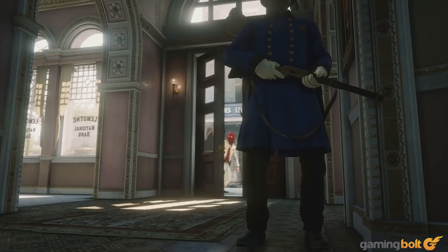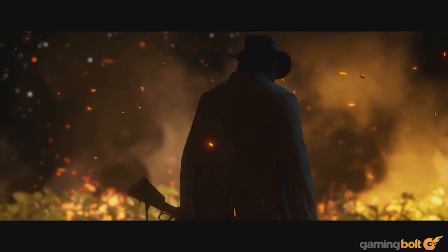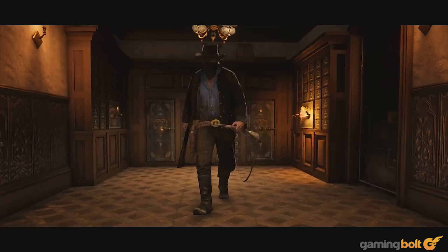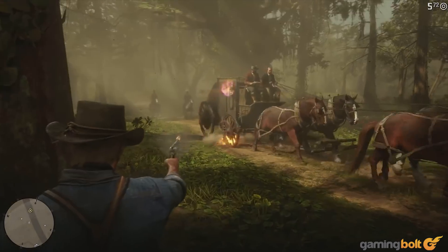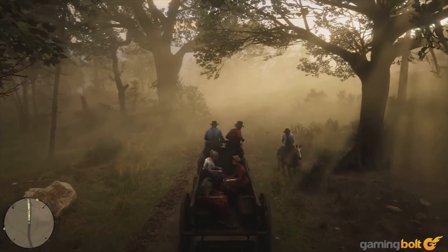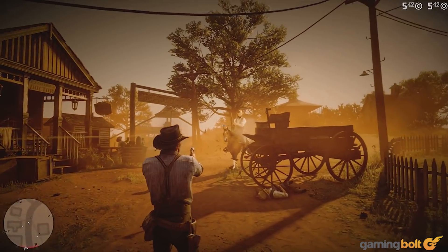Environmental physics have also received a significant upgrade in Red Dead Redemption 2. As mentioned by Rockstar in an IGN interview, you'll have the ability to burn structures down in the game. This is evident at 22 seconds, where fire appears to propagate over a small area. Moreover, at 2 minutes and 20 seconds into the second gameplay trailer, we see Arthur taking on a stagecoach, which is then lit on fire. Vehicular destruction has been par for the course in Rockstar games since the earliest 3D-era games. Since stagecoaches have been a recurring theme in the trailers, we're confident that you'll be able to indulge in some 19th-century vehicular mayhem.